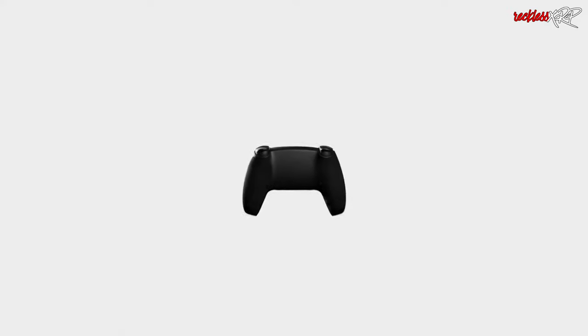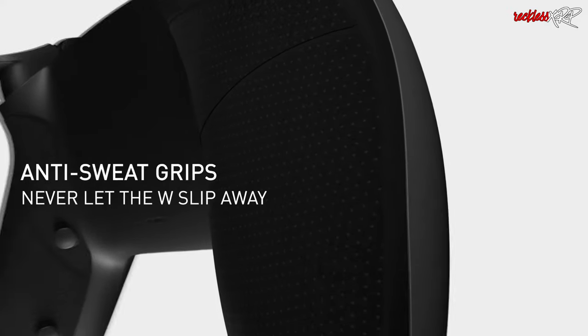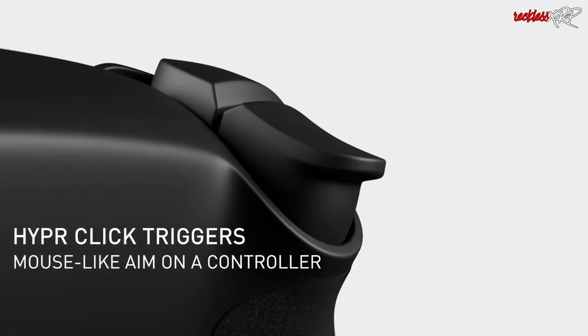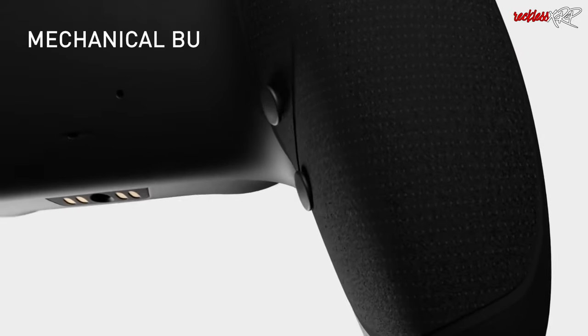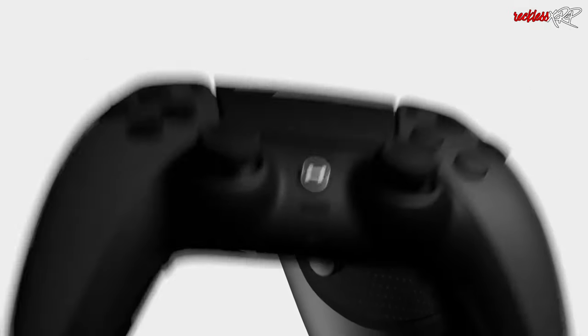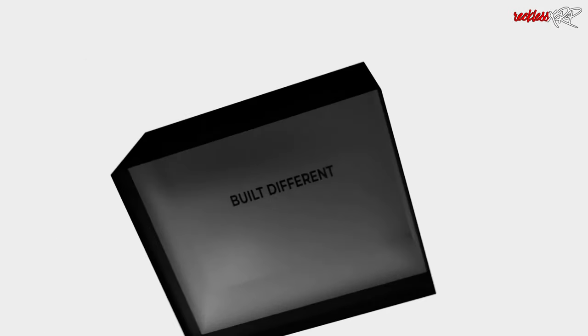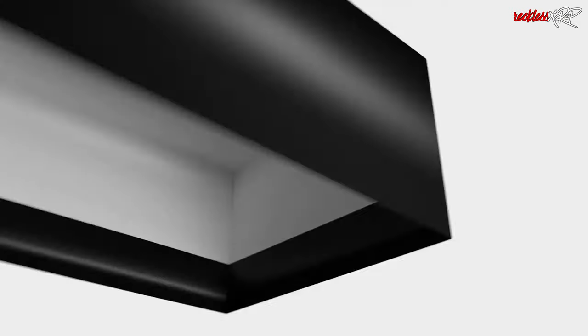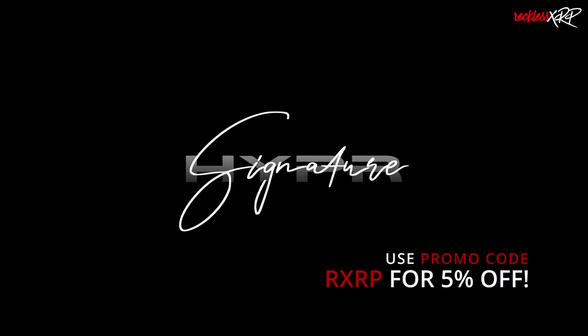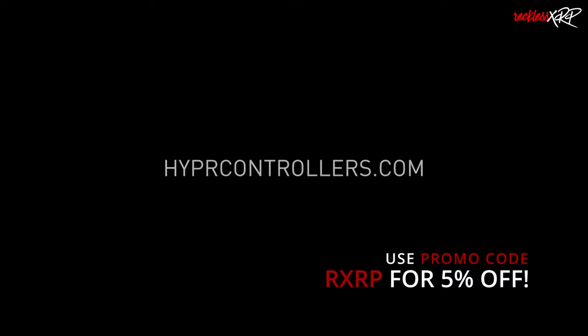This video is brought to you by Hypercontrollers. They are the first company to ever put Hall Effect thumbsticks inside a PS5 controller, which means no stick drift. You can customize your own controller or shop for a pre-made one for PS4, PS5, Xbox Series X and S, and PC, with custom shells, extra paddles or buttons with a remappable chip, Hall Effect sensors, mouse click bumpers and triggers, and much more. Hypercontrollers offers a one-year warranty on all their controllers. Check them out at hypercontrollers.com and use promo code RXRP to save 5% off your order.